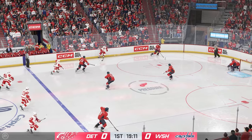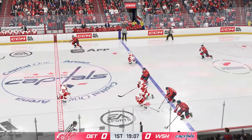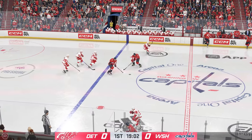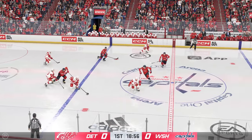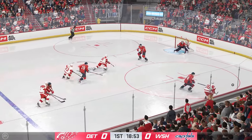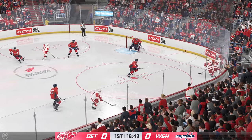The Capitals will play it in their own end. Takes the feed up ahead with some open space at center. From the right wing, he moves into the middle of the neutral zone and uses the length of his stick to knock that puck away. Here they come on the attack down the right side and the puck skips away after that move.